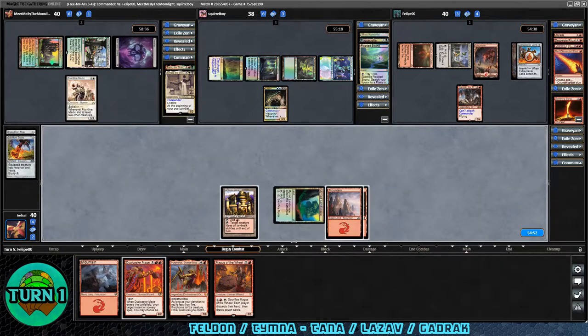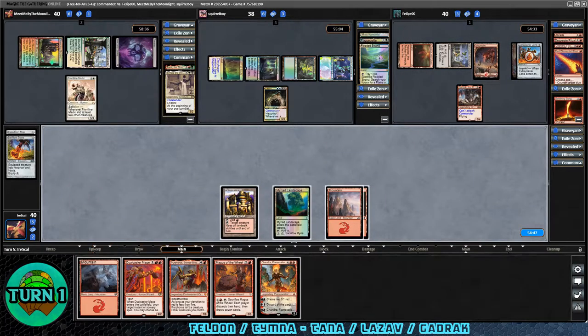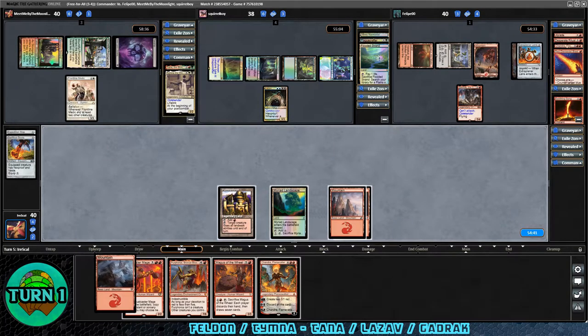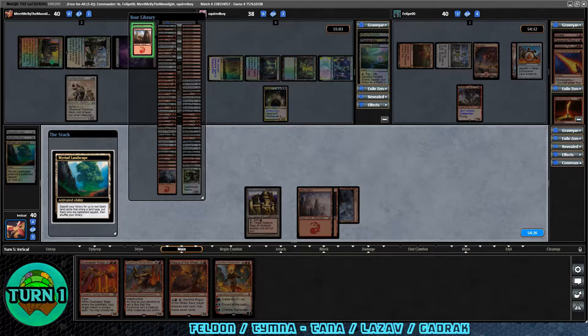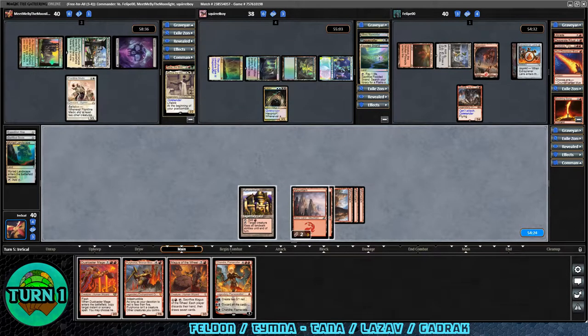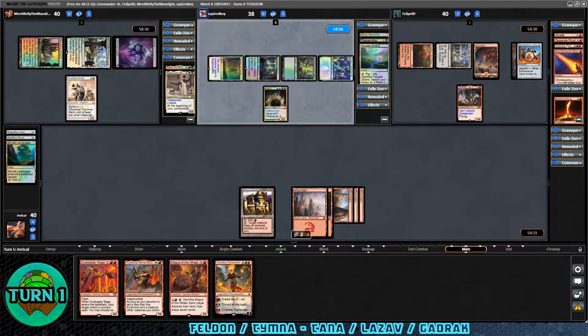Let me know in the comments how this plays out. I also included the no-damage clause because I can throw large amounts of damage with Felden later — I'm hoping to be set up by then. We get Chandra Flamecaller — another wheel effect but only for us. Let's play a mountain. I don't want to refill anyone's hand, so let's just use the Mirrodin's Core landscape and get two mountains from the deck, then pass. This will be our first turn of no aggression towards the Gradrock player.